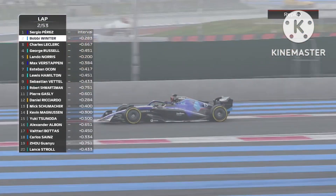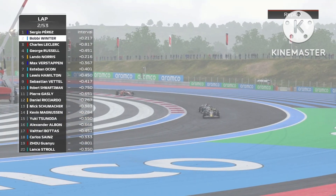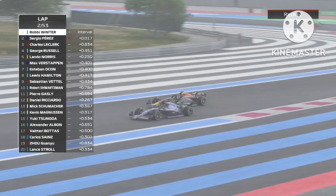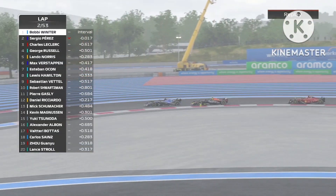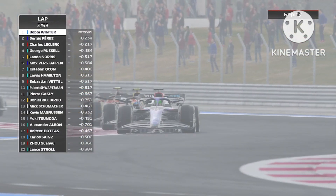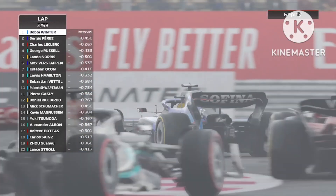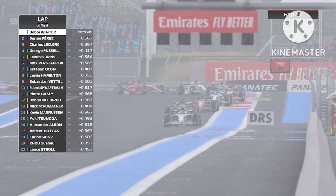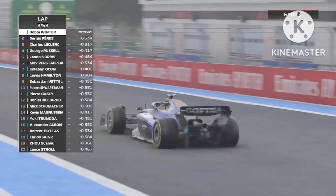Out the exit of turn 9, through turn 10, gap decreases. Towards turn 11, 2-10. Is he going to try and make a move on the outside? He's close enough to do so. He's going around the outside. Is Perez going to give him room on the exit? Yes, he does. Towards turn 12, he is fully ahead. But Perez tries to fight back and goes a little bit deep into the brake zone. Through turn 12 and turn 13, Perez tries to go a little bit wider, but he's not able to make a move around the outside as Verstappen did. Verstappen takes P1 back from Sergio Perez.